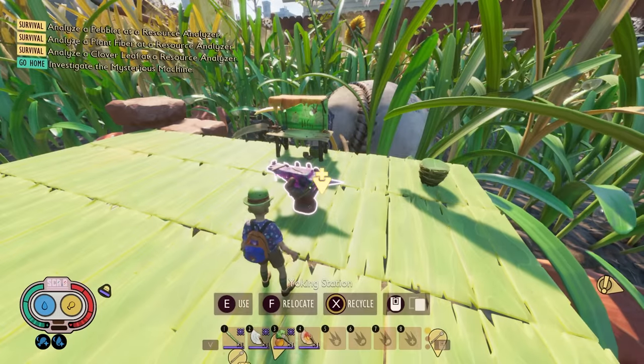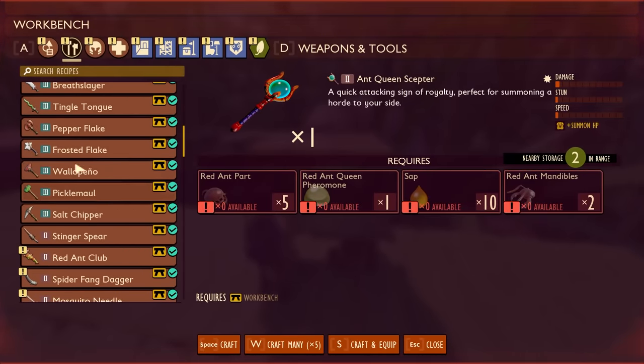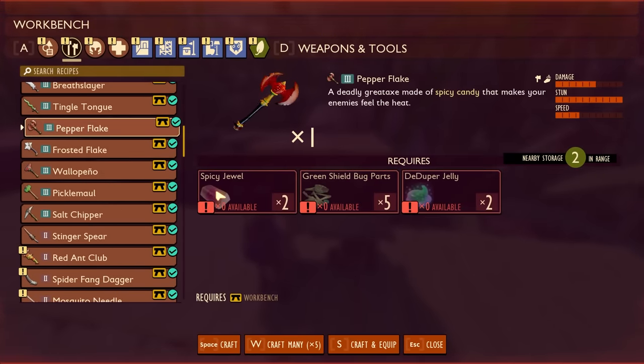None of them are exceptionally difficult to craft. If we look at one, say the Pepper Flake, it requires a Spicy Jewel, some Green Shield Bug Parts, and D-Duper Jelly. All of these are going to come at different remix levels.